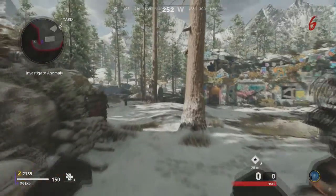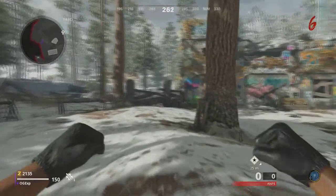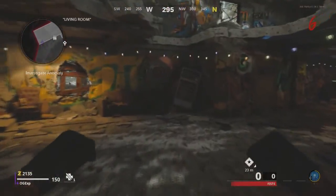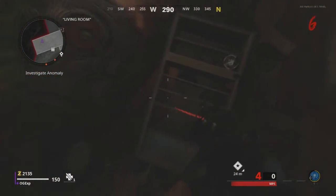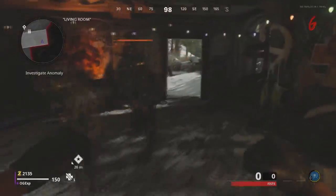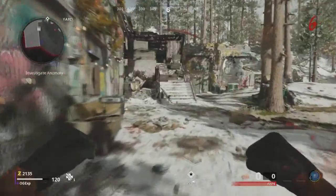The third piece is right back at spawn — you can get this one first or last, it doesn't really matter. It's in the first room right here. It's going to be quite dark if you're doing it from the beginning, so just bear that in mind. It's going to be on that shelf right there — walk up to it, pick it up, and that's all three pieces collected.